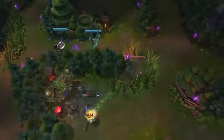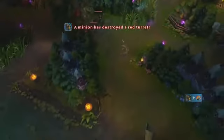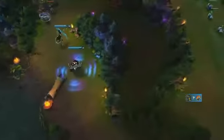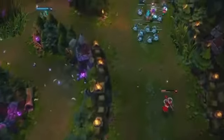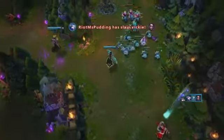Ash runs into Vayne while attempting to help Fizz steal the enemy blue buff. Using Frost Shot to slow Vayne's pursuit, Ash expects Vayne to dive after Fizz for the kill. Instead, Vayne flashes over the opposite wall, almost making a clean getaway. Using Hawkshot and the vision from allied minions, Ash aims Enchanted Crystal Arrow to stun Vayne and get in range for a final Volley.